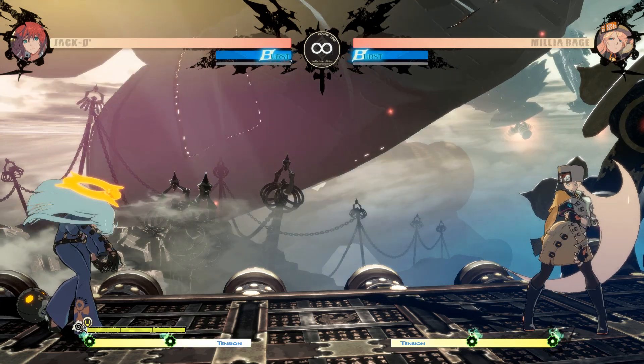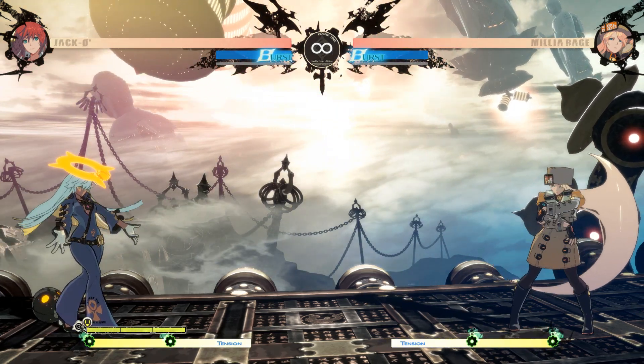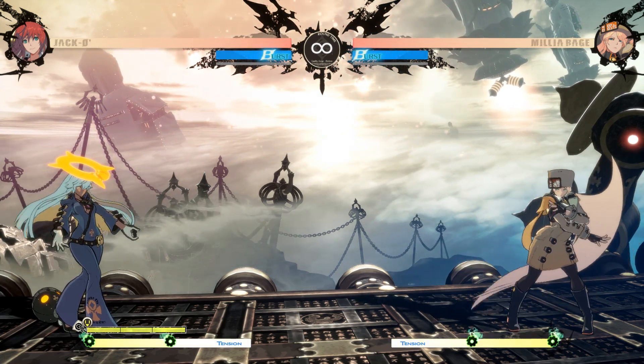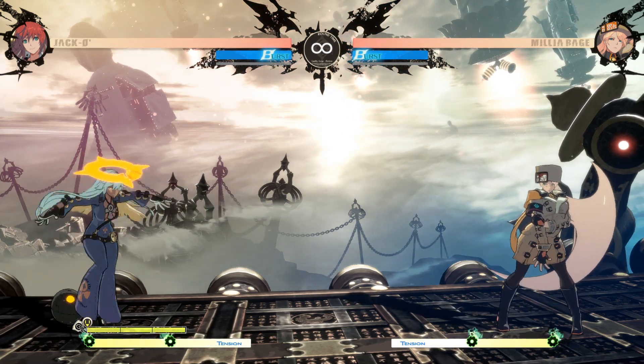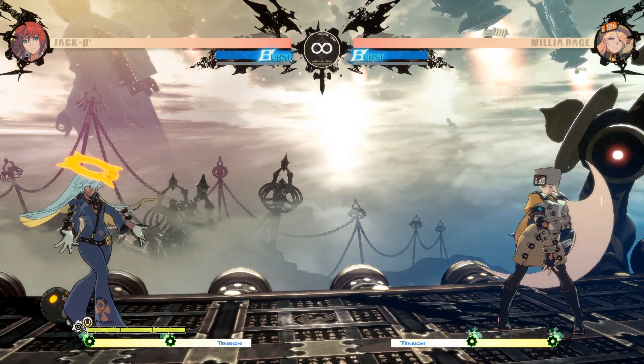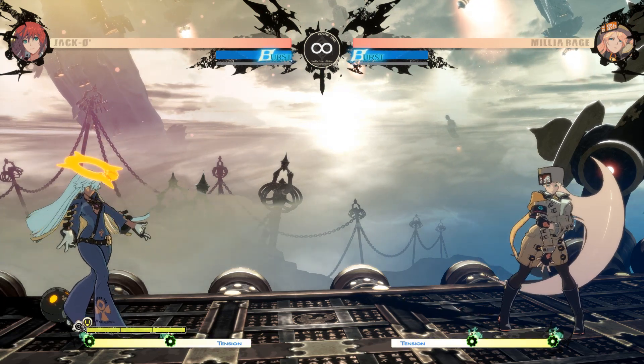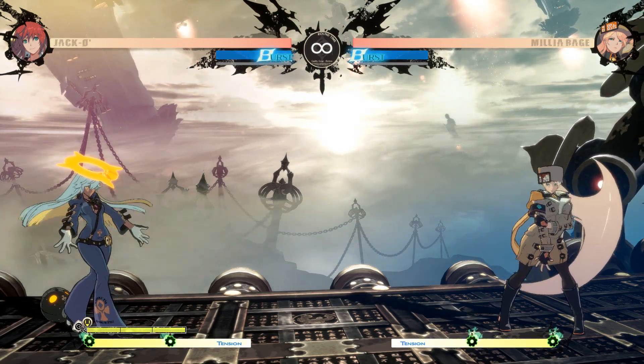My last point on the minion gauge — on why we need fast regeneration — is because we need the firepower. Why? Because they just slap away our minions when we throw them. And it feels really bad that you just used the meter and it just knocked it away with ease. It almost feels like it's not even a projectile.